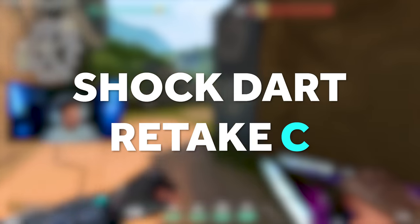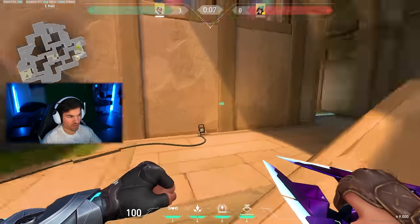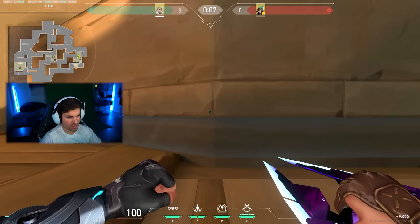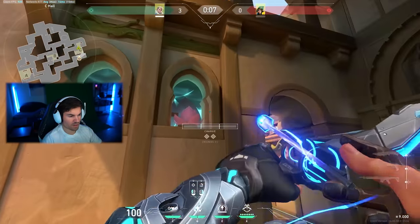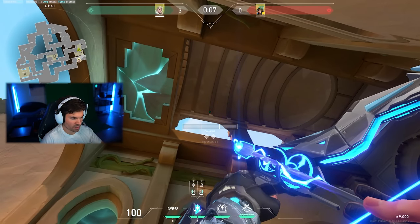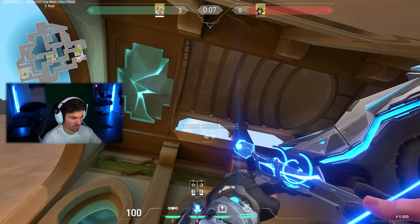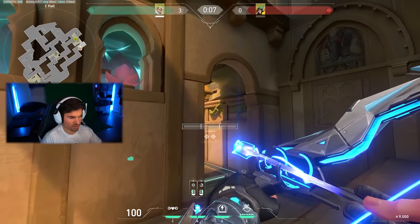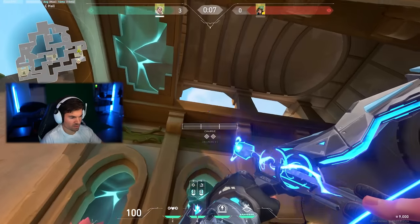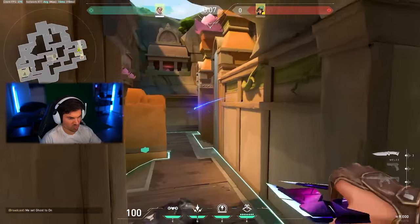Depending on timing — whether you've already used your shock darts or if you're a C player retaking — you can move up to this line. This one is unique because it uses two clicks: first a click in the air with your left HUD line at the bottom of the line there, then a click one bounce while aiming for this wooden panel right above this vine. Click and click — super fast.